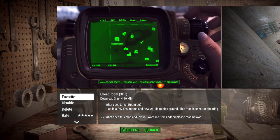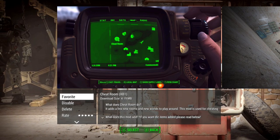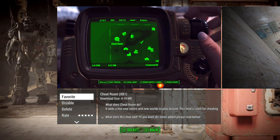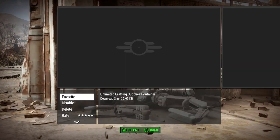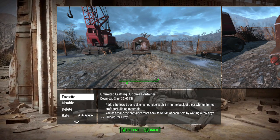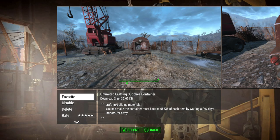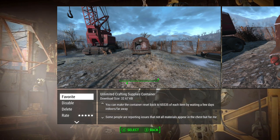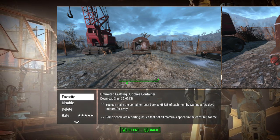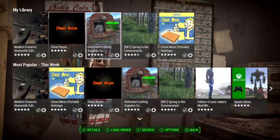Here's the Cheat Room, which my brother actually told me about — he said it works pretty good. It's by Vault 111 on its own little location and it's used for cheating. I don't believe myself to be a cheater, but I'm checking out the mods, so might as well see if I can help out some other cheaters.